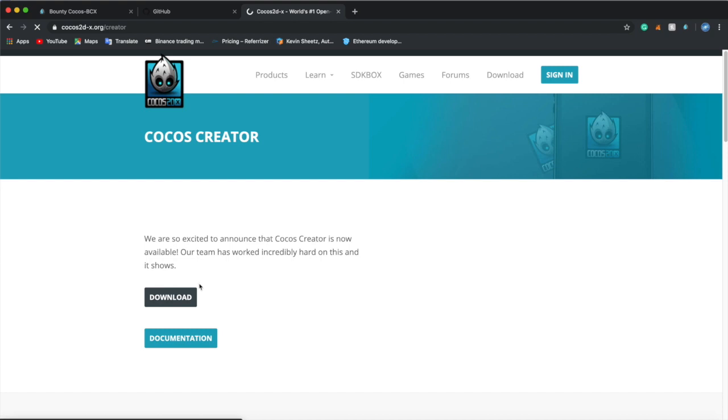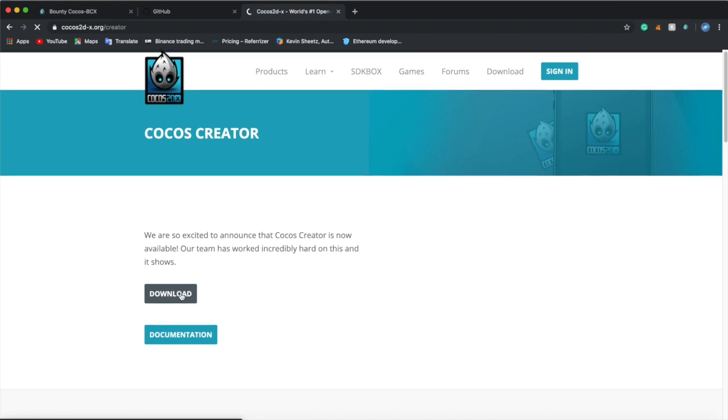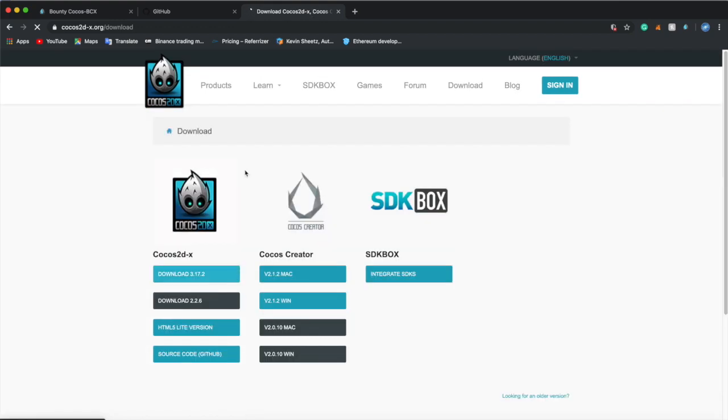Where it says Cocos 2D X Org Creator, you want to go and click download. Then it will bring up this screen: Cocos 2D X, SDK Box, and Cocos Creator. What you want to do is download Cocos Creator. You can download whatever version you want — the latest, or a version that is less old.